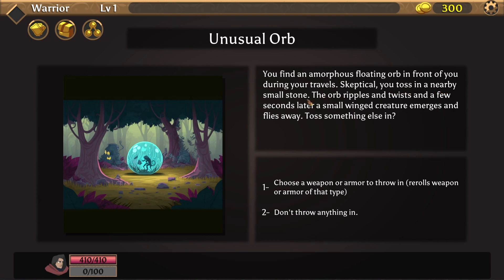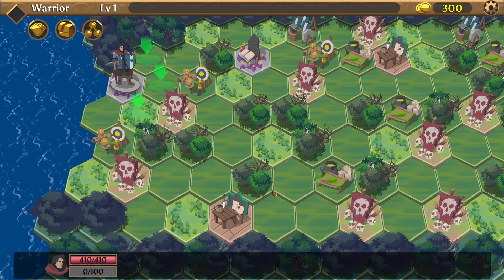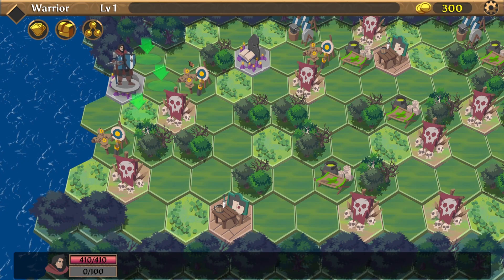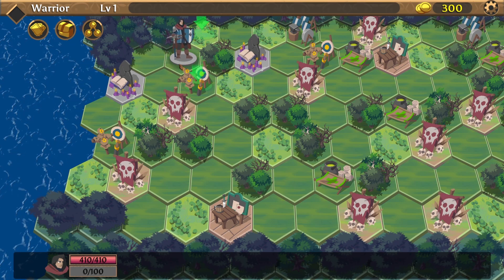Skeptical, you toss in a nearby small stone. The orb ripples and twists, and a few seconds later a small winged creature emerges and flies away. Toss something else in — choose a weapon and armor to throw in, rerolls weapon or armor of that type. Since we are here to try the game... you look for something to throw in but have nothing. You live in shame. Since we don't have any items — cool twist.